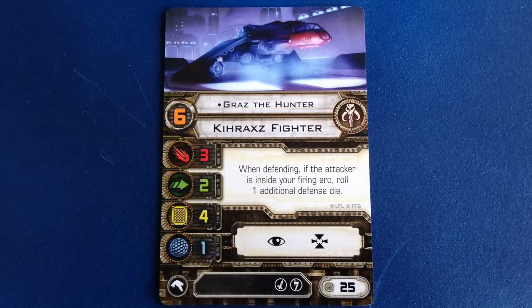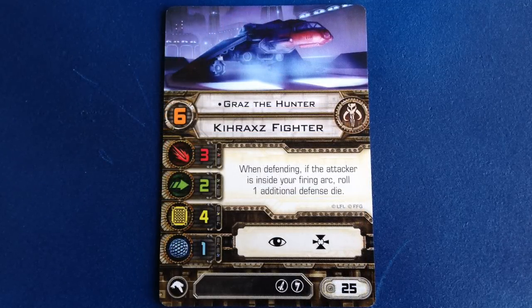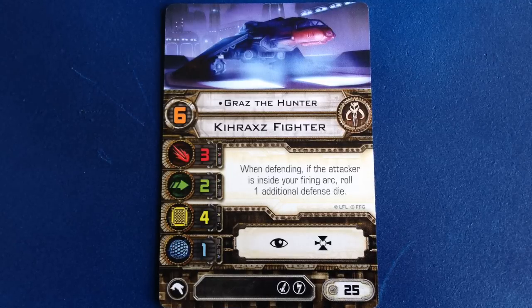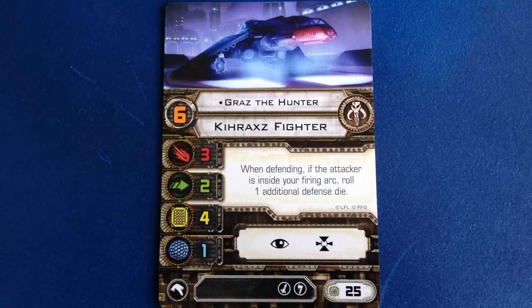Graz the Hunter has a pilot skill of 6 and costs 25 points. When he defends, if the attacker is inside his firing arc, he rolls an additional defense die. This is a solid ability that will give Graz some extra survivability, especially when hunting those turreted ships.